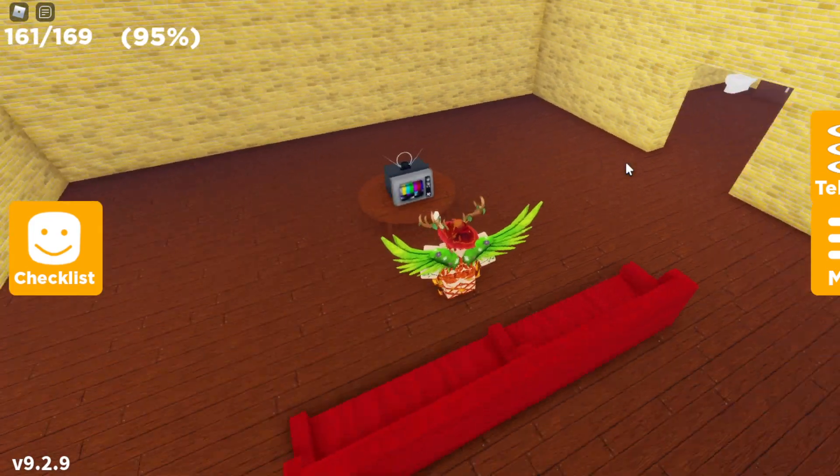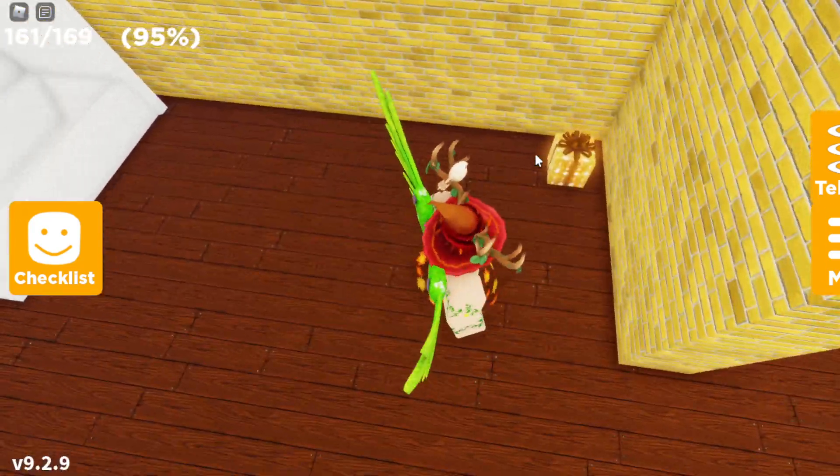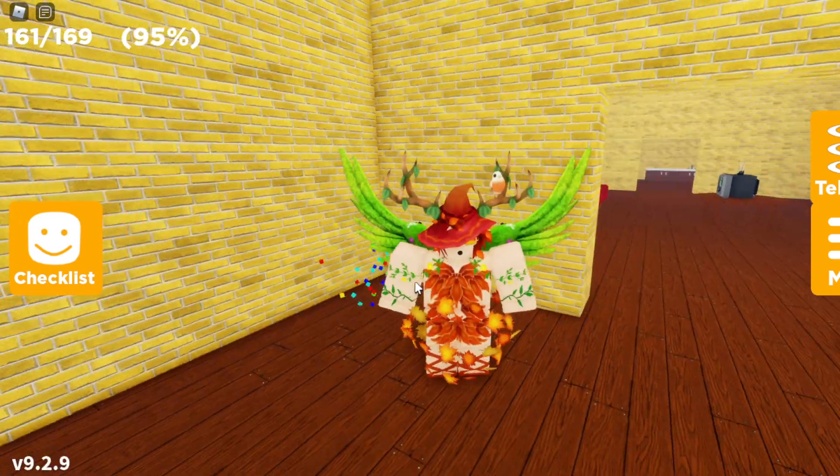Once you make your way into the building, head over to the right side and go through this little doorway. Once you're in that room, look to the right corner and the gift should be right there in the corner. Once you find the gift, you can just touch it — that should complete the gift step.